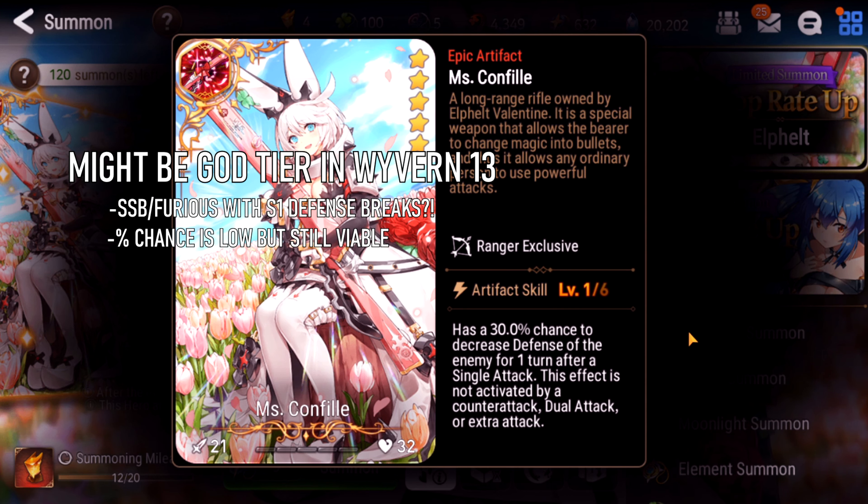The defense break chance is only 35% at base, 45% at plus 15, and 60% at max. In PvP it's kind of unreliable, but if you have a ranger that turn cycles really fast like Cerise it's still very powerful. In Wyvern 13 I think this is going to be a god tier artifact - you could put it on Cerise, Furious, or even SSP and use her as a defense breaker. It's not too far off from TG 75.